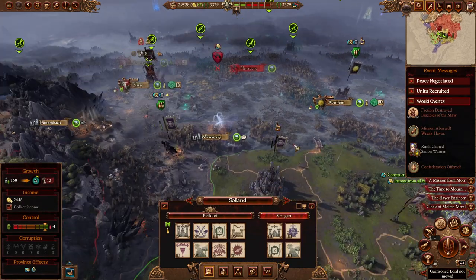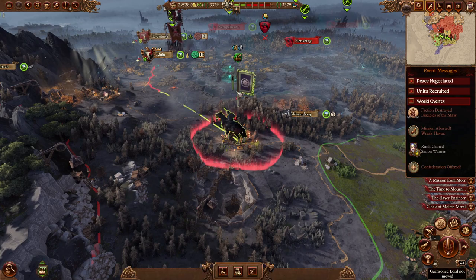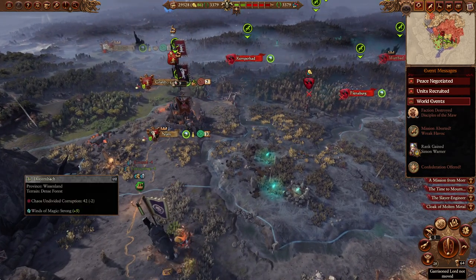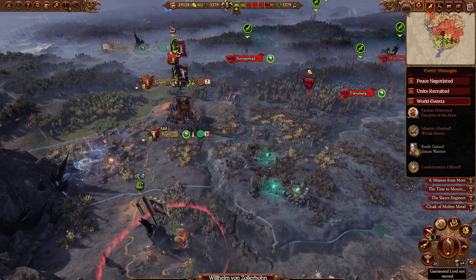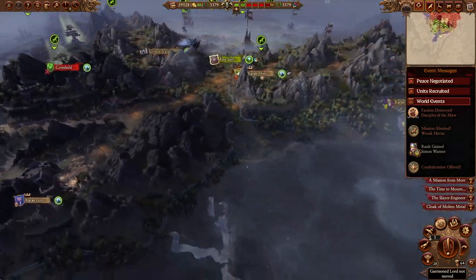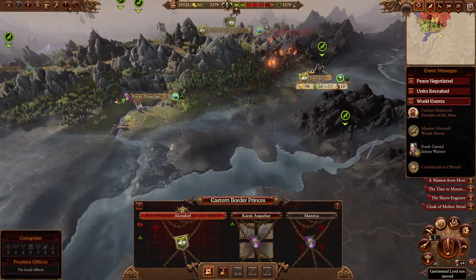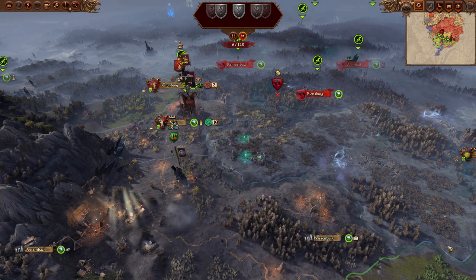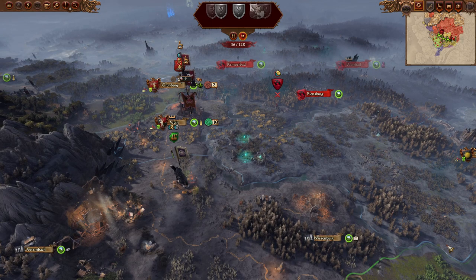We're back from a quick break. Moving into Steingart. Do I have to worry about any other armies around here? No. Scrag's been defeated, don't have to worry about him. Are these beastmen going to hang around or are they going to run off? Vlad's been doing good work on the Empire.